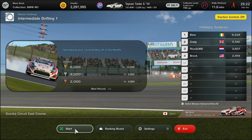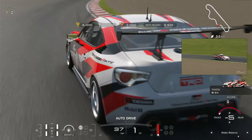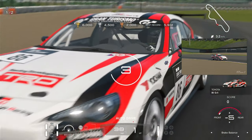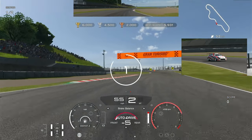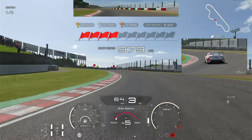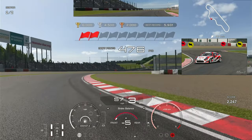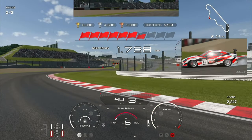The key to this one is changing up to third gear and just getting a smooth turn-in drift all the way to the cone, scoring as much as you can, and then making a smooth transition.